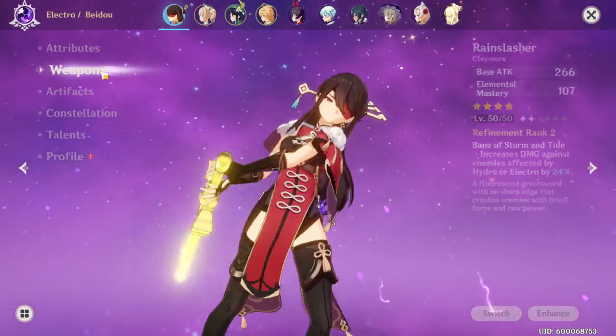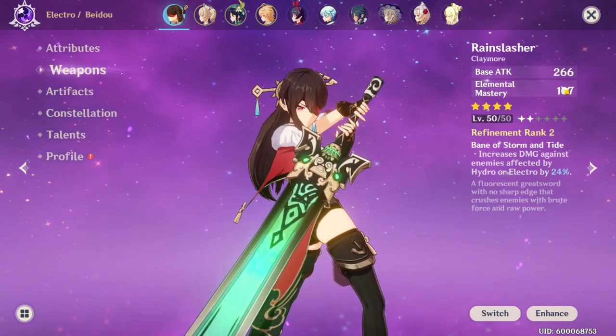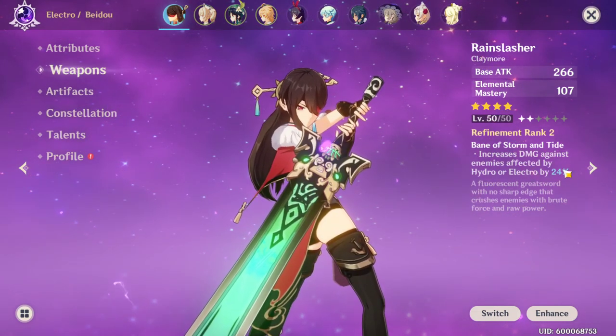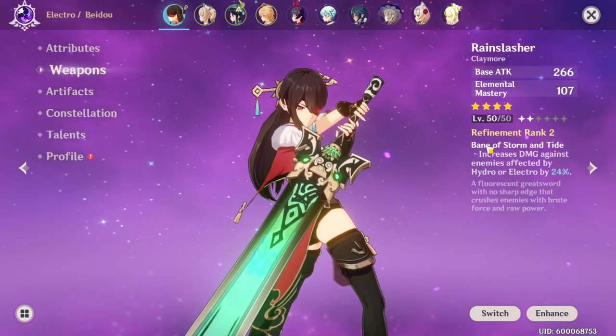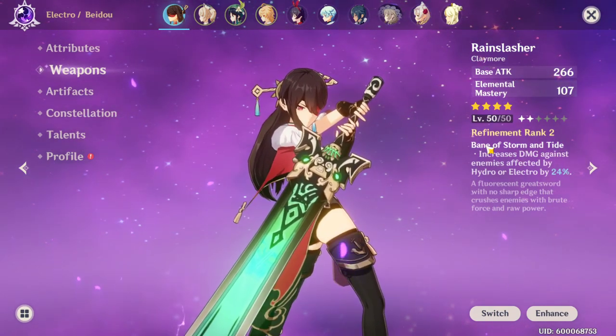My weapon for her gives base attack, elemental mastery, and increases damage against enemies affected by hydro or electro by 24% - so water or lightning. Which is really good because my main two units, Barbara and Beto, are water and lightning. That's how I built my Beto.